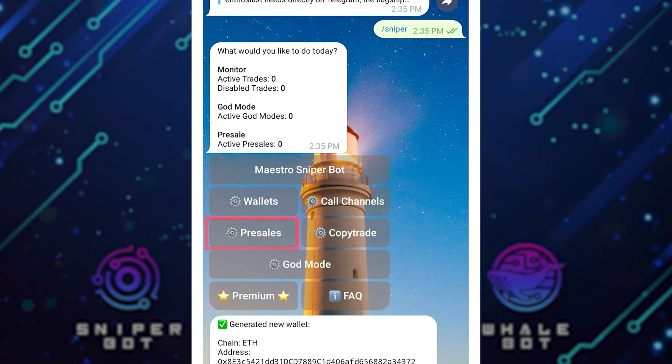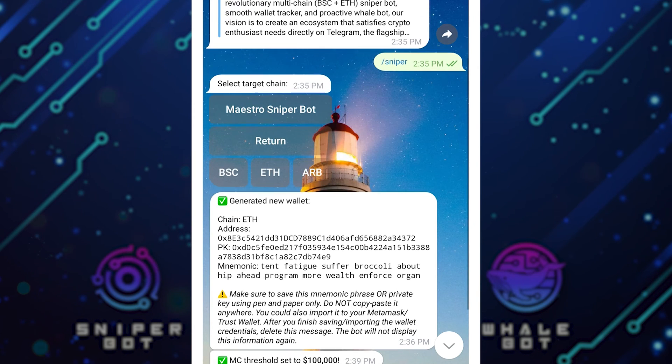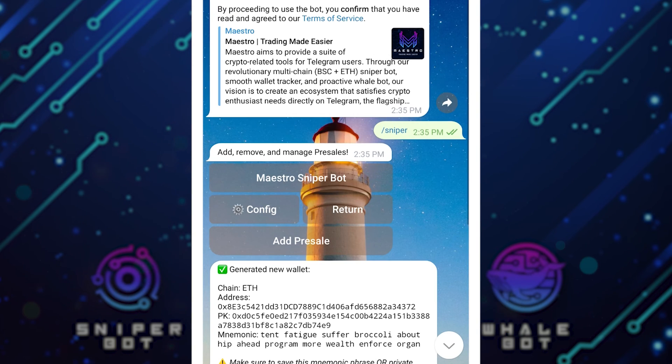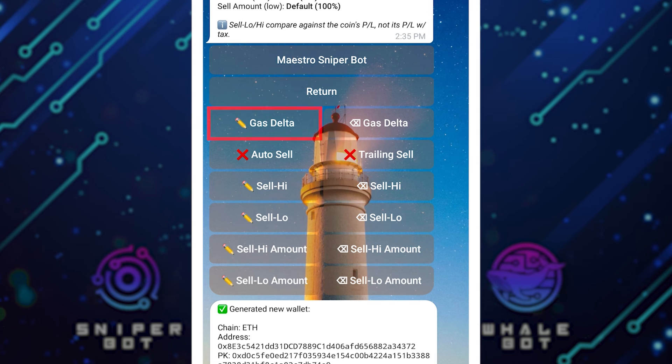Now the next feature is Pre-Sales. When I click on Pre-Sales and select the pre-sale I want — there are times where a pre-sale is so hyped and people get in early before you. This is the best opportunity for you to get into those pre-sales. Let's say the pre-sale is conducted on Pink Sale for instance. We need to select the blockchain — is it BSC, ETH, or Arbitrum? Let's say ETH.